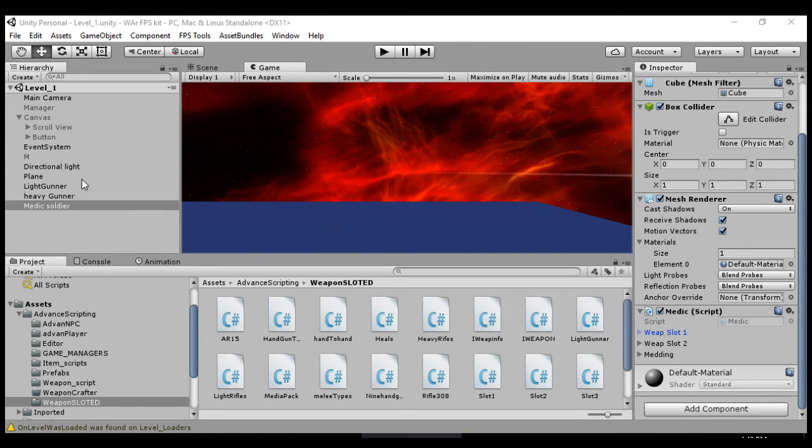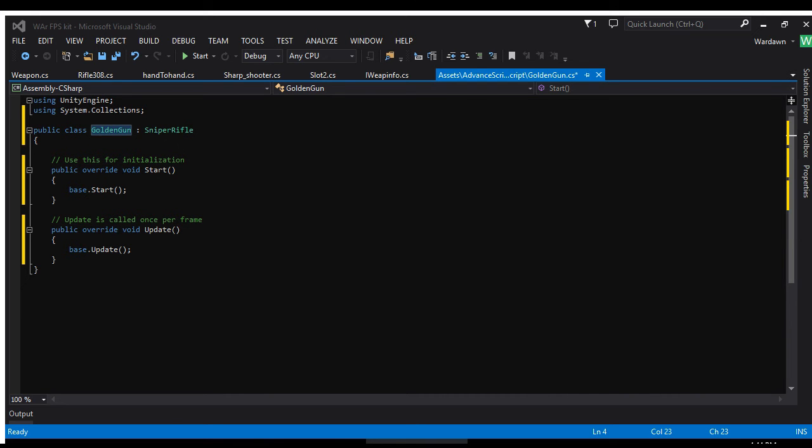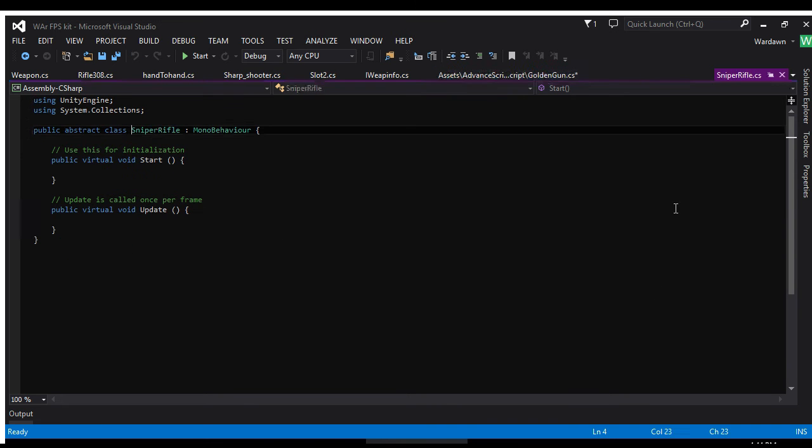Let's look at some code. We have our golden gun here, which is a sniper rifle class - it inherits from sniper rifle. Sniper rifle is a pretty basic class, just a MonoBehaviour, but it's abstract and it's got these virtual functions - just Update and Start, which you're used to. We do not put logic or functions in the parent class right here; instead we use an inherited class.